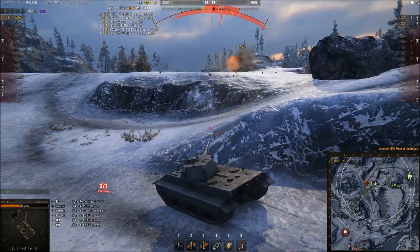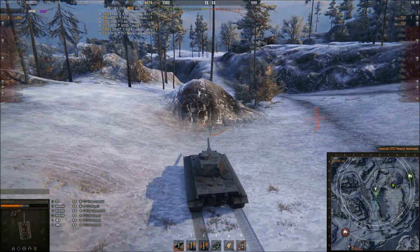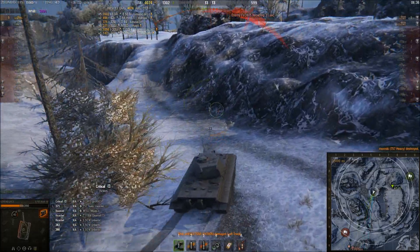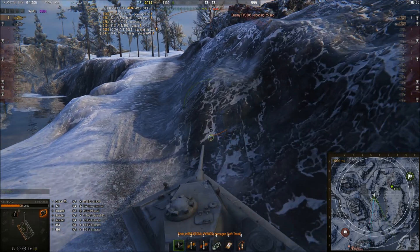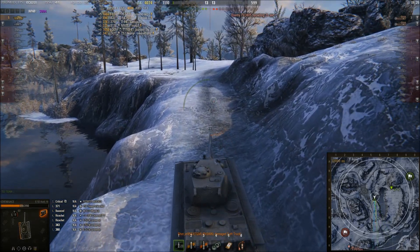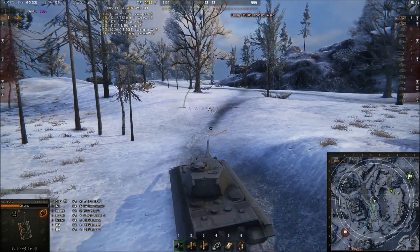Just as I think about switching to HEAT, he spots me — and that was a very lucky shot. I have to dodge artillery again: I make it look like I'm going left but at the last second I turn around and nearly dodge it. I'm at five kills now and about 4000 damage. I knew the other artillery would be reloaded soon so I was cautious.